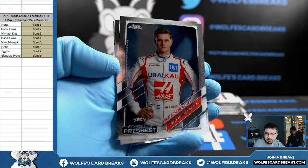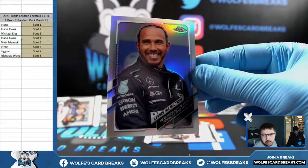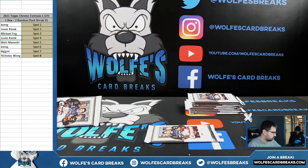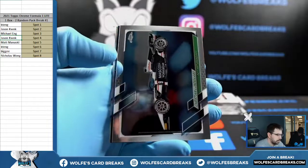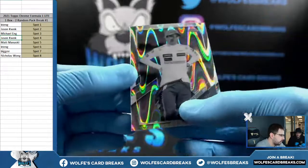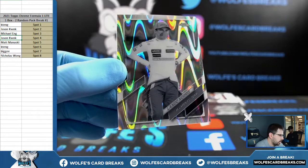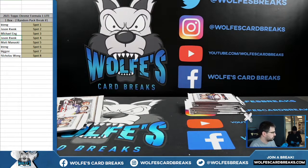Nice rookie there. Lewis Hamilton Refractor. Pack two, Jason — let's go. We got one of those Waves — Ray Waves. Lewis Hamilton Red, liner and Ray Wave. Lando Norris — was he the one that just won the first race of the season? Somebody won the first race of the season and then I think Max won the second race. And those are all Jason Kay. Matt M coming up next.